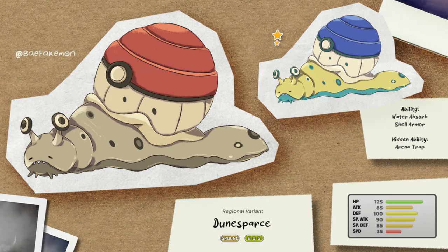The final result is Dunsnail — a combination of Duns and Dunsparce. It is a Ground/Bug type because it matches the design. The abilities are Shell Armor, Water Absorb, and Arena Trap. The shiny form is similar to Dunsparce. In my opinion, it is better than Dunsparce. Do you feel the same?